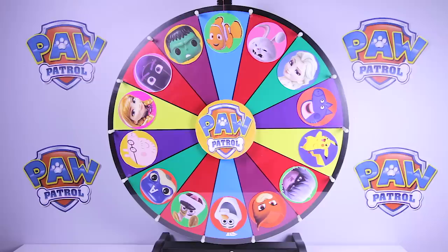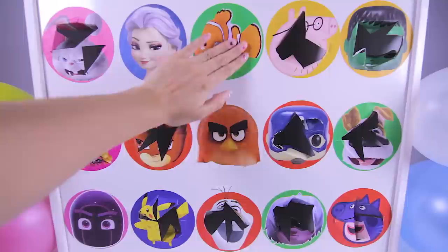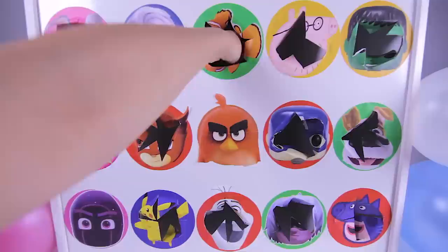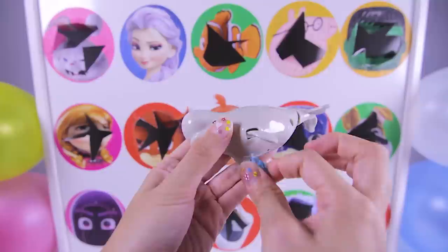Are you ready to spin the wheel again? I wonder who it will land on next. It's...Nemo from Finding Dory and Finding Nemo! Nemo is an orange fish and he is one of Dory's best friends. Let's see what Nemo left for us — 1, 2, 3! It's a Bailey toy from Finding Dory. Bailey is a beluga whale and he has a sleepy face. The cool part is when you pull the string under Bailey's belly, his tail and fins start moving. They move so fast!